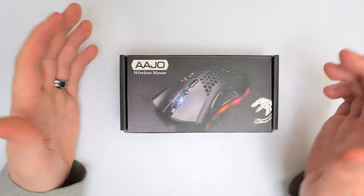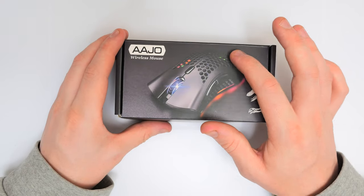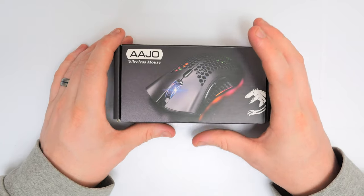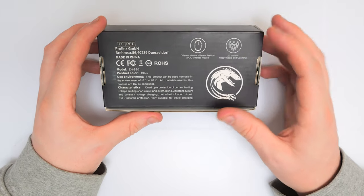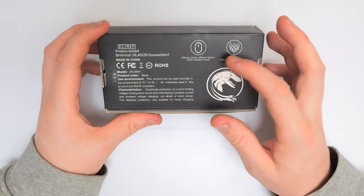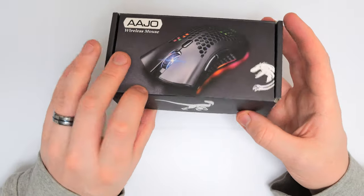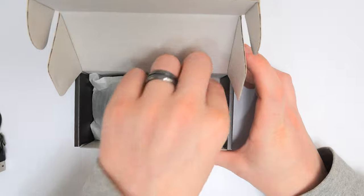So this is the AAJO wireless mouse. Let's have a little look at this. From the outside of the box we can already see a honeycomb design — all plastic. It's got a few DPI switches, possibly remappable, and a little bit of RGB. On the back it just says '20 million happy users and counting' and a little bit about the AAJO wireless mouse. It's got a few reptile graphics — whether that's their company logo I'm not too sure.